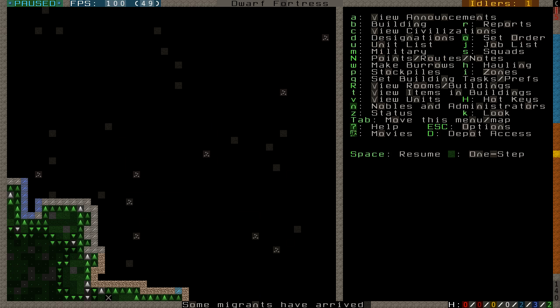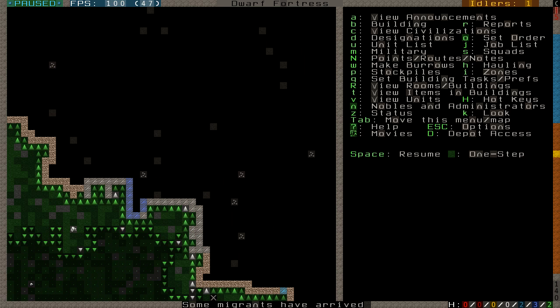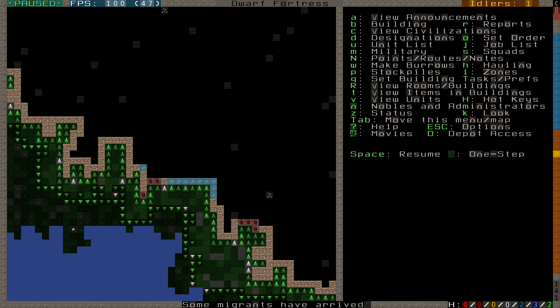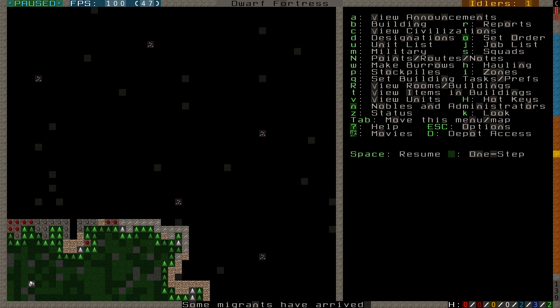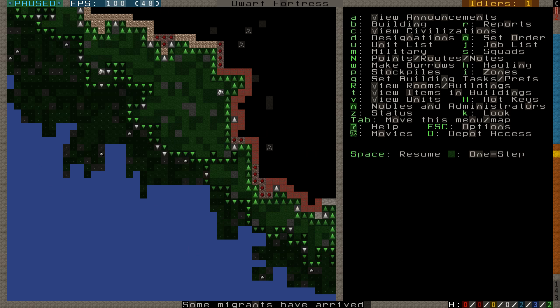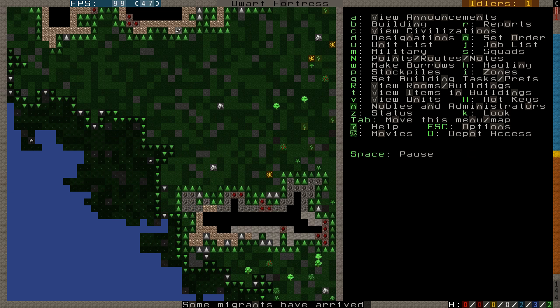Everyone's trying to load. There is a migrant — yes, we know there are migrants. So we have more dwarves already; they always come in at the edge of the map. It looks like they're kind of bottom center — not an ideal location, but I want to grab hold of them and see what their skills are.